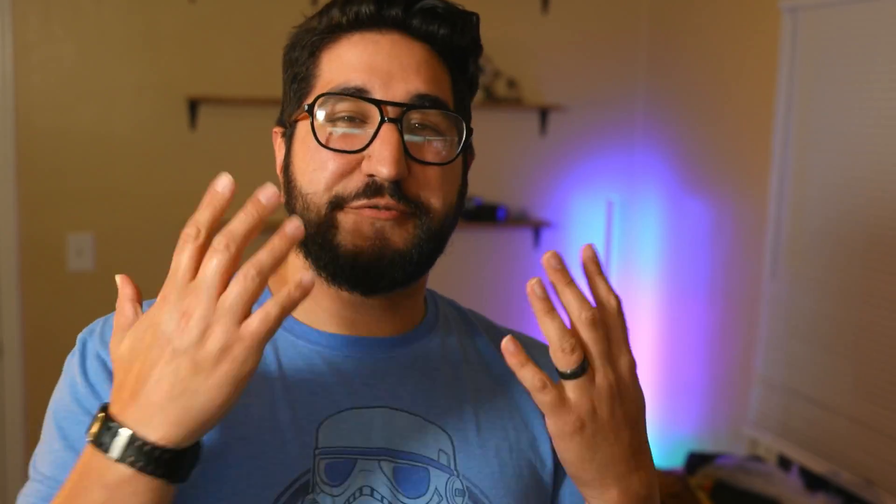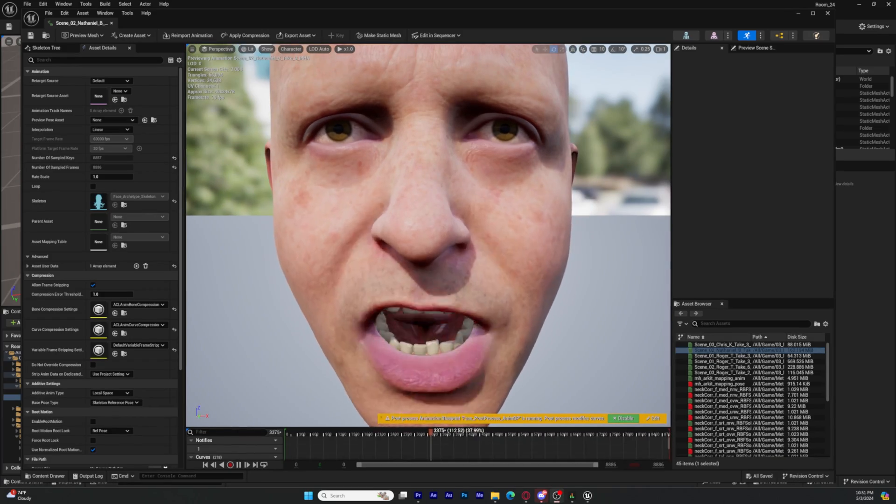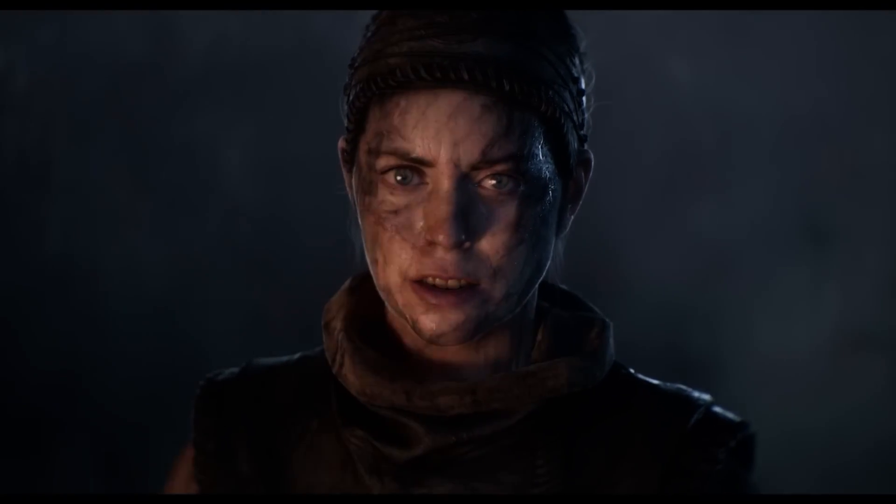We are going to get right into it with what you would probably use the head rig for — that is facial mocap, and specifically what we're using is MetaHuman Animator. This tip is one I have never seen online; I came across it on accident while doing my MetaHuman Animator solves. MetaHuman Animator is kind of infamous for having that over-exaggerated or rubbery look when you do the solves. This is mainly because it's interpreting things it thinks it should be doing, and the solves still look really good. But Unreal Engine prioritizes being very, very fast — it wants to turn around things quickly, which for previs is fantastic. But if you want better solves, this is how you're going to do it.